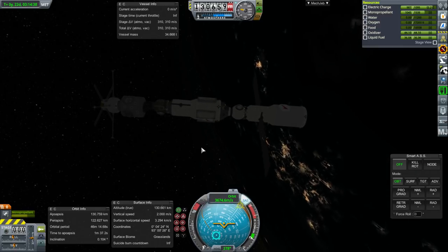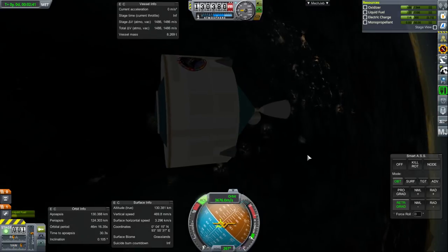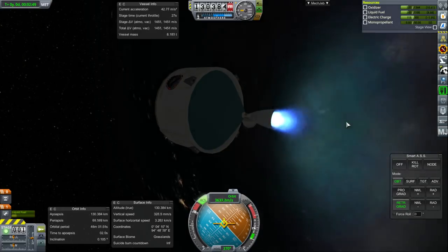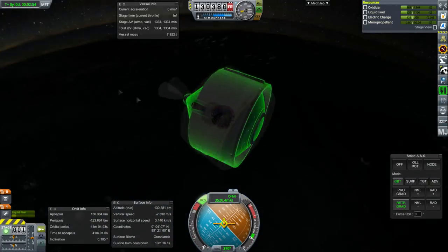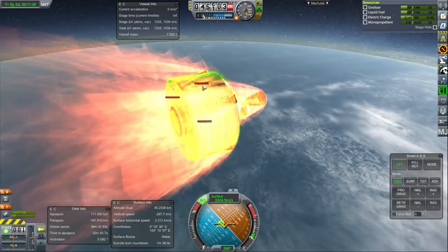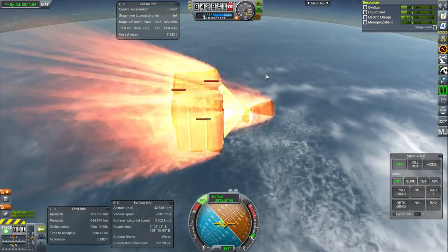Let's deal with this spent stage — retrograde. It has a reaction wheel but only a limited amount of power. Check that we're not going to smash into the station — we're not. Retro burn, and let's follow it down just for obligatory explosions. It's got pretty high temperature readings but it's not blowing up yet. I could actually retro burn right now and probably save it, but I don't want to save it — it wasn't meant to be saved.